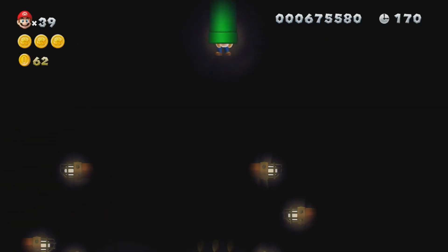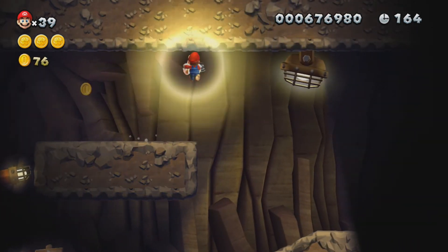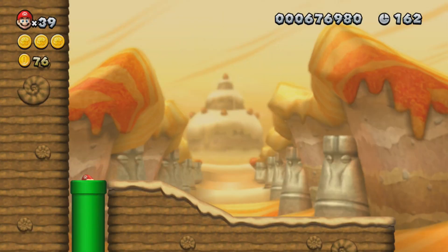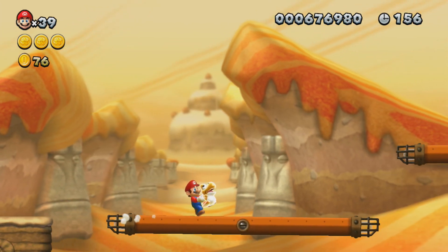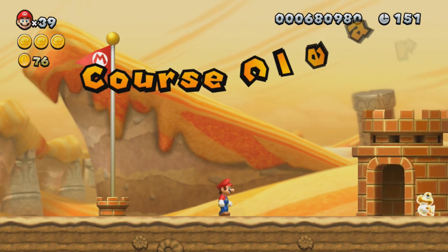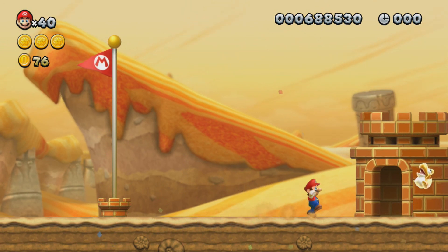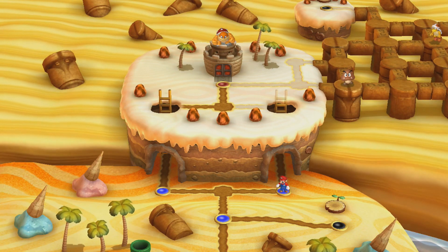Did you see the heat waves in the background? I love that. I said in the last part that I love the level of detail in this game — for a New Super Mario Bros. game, look at the rippling in the background to show it's in a desert. If you bring a Baby Yoshi you found in the level to the end of the level, you'll get a 1-up from it. Also, you can't take a Baby Yoshi you found in the level out of the level, which kind of sucks.